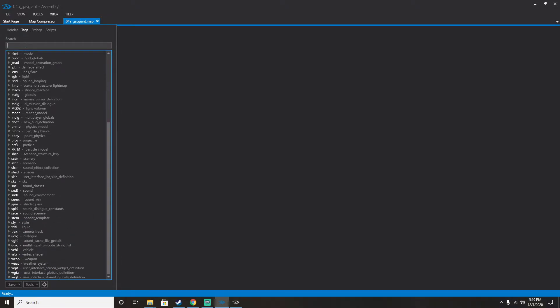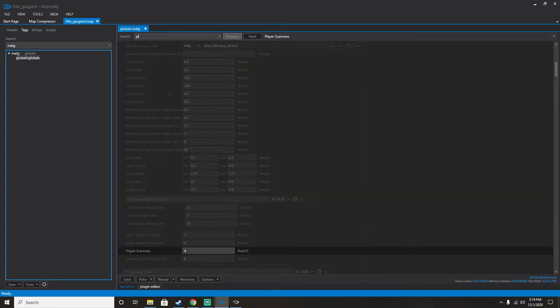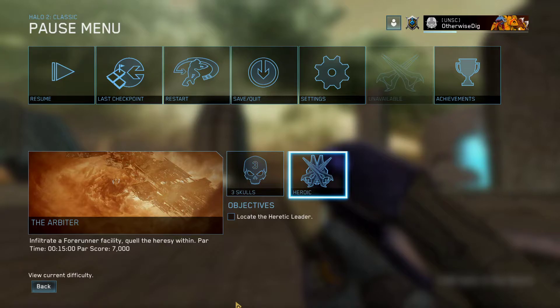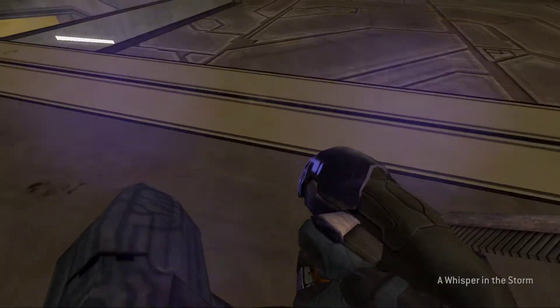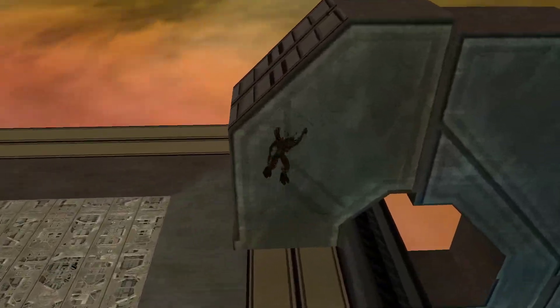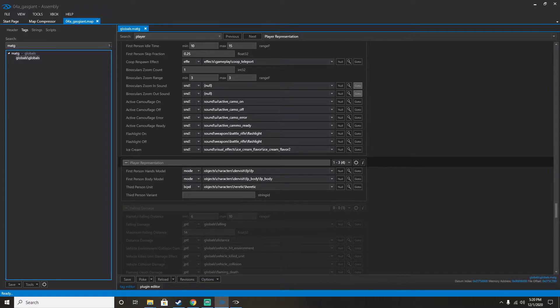Let's do something simple — go into Globals and change my biped as proof. Player Representation. Let's go to Dervish, which is the Arbiter if you guys didn't know that. I'm going to change myself to a Heretic. Poke. Let's go into Halo 2 and restart the level — skip cutscene. First-person-wise I'm still the Arbiter, but look at my biped — Heretic. This doesn't just work for projectiles and bipeds — you can also do vehicle mods if you want to.